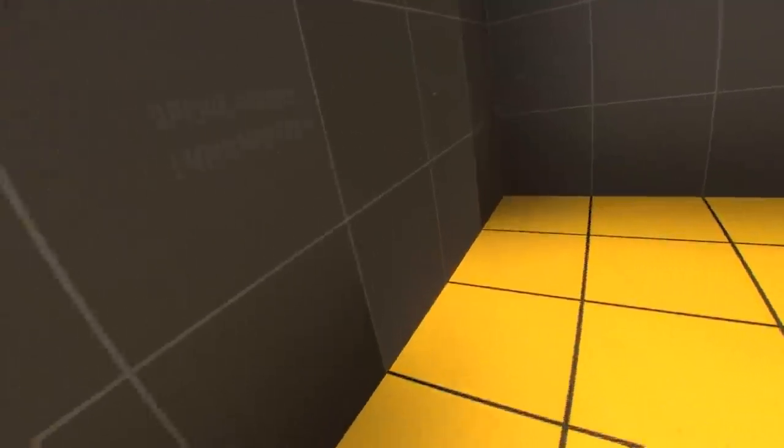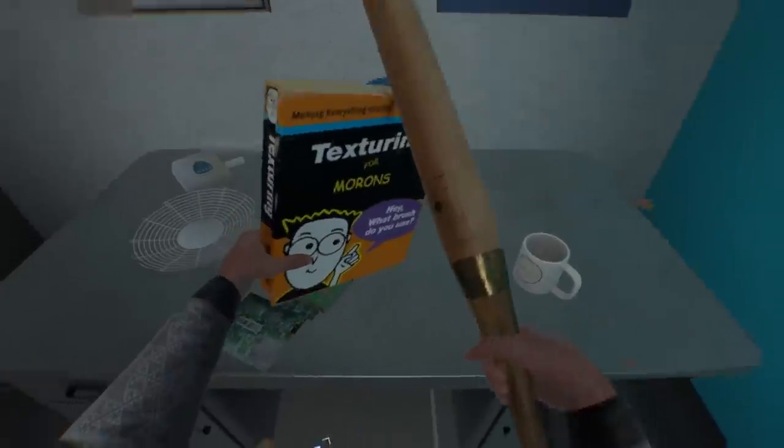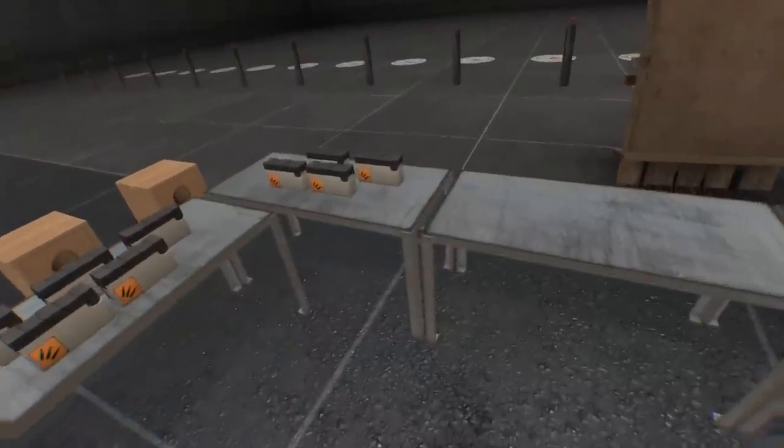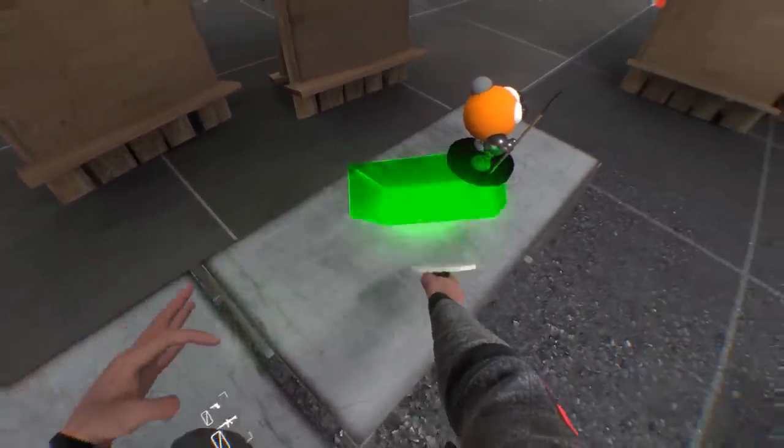What Boneworks does have in droves is Easter eggs and unlockables. There are so many secret toys and weapons that you can accidentally trip over them if you aren't paying attention. Stumble into a nondescript nook and uncover a key that opens a secret room, or go searching through some drawers to produce some strangely titled books. One such cool unlockable is the Sandbox mode, which puts the items you collect during the campaign to good use by letting you build any crazy Rube Goldberg-style deathtrap you can imagine.